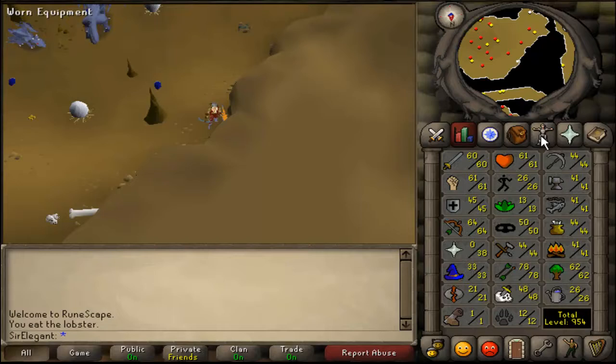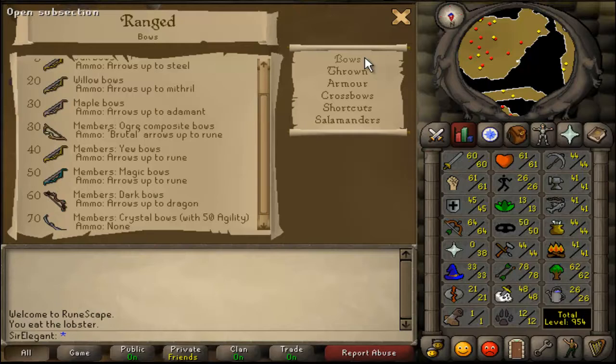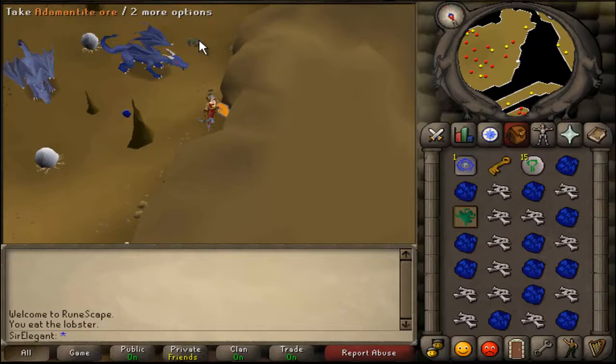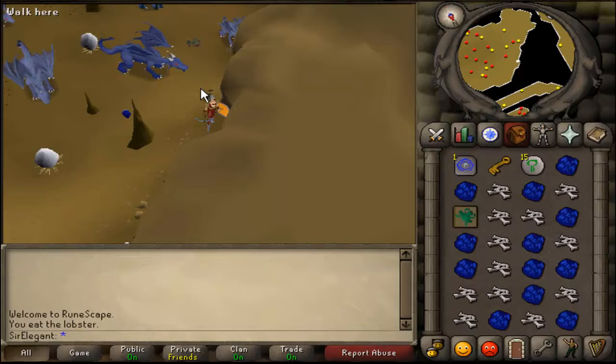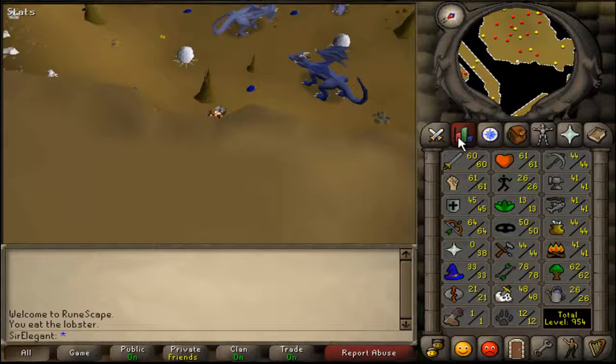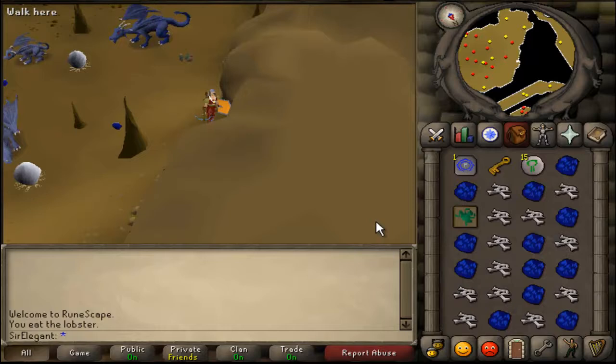I think 61 range is the best level to have to kill these Blue Dragons, and I use Mithril Bolts - it's really effective. They are really strong and because the Blue Dragons are really strong also, they have good defense. This place is really good because there's no PKing here.